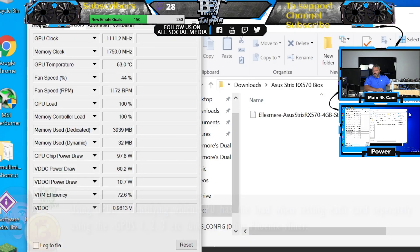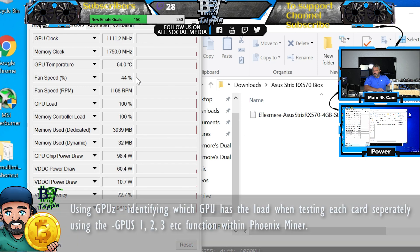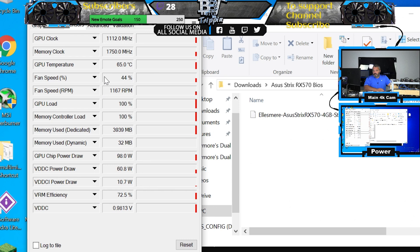You can use Claymore if you find a good strap setting — strap one, two, or three — that works for your card. At the end of the day it comes down to the output of the card. If it's a 4GB card getting 29 to 30 megahash you're probably in good shape, then it comes down to dialing your power down to get the most out of it.